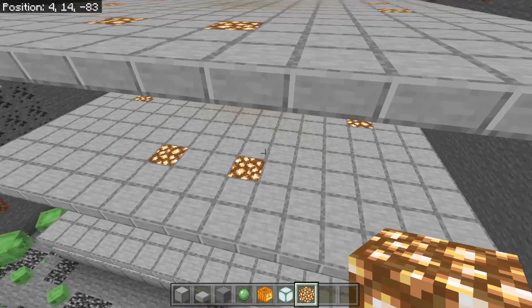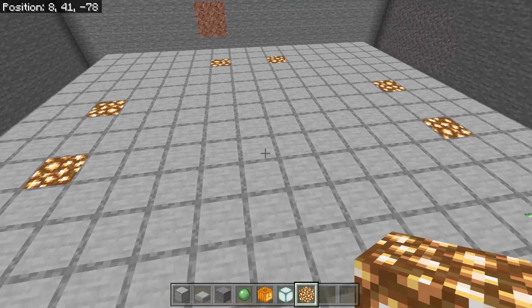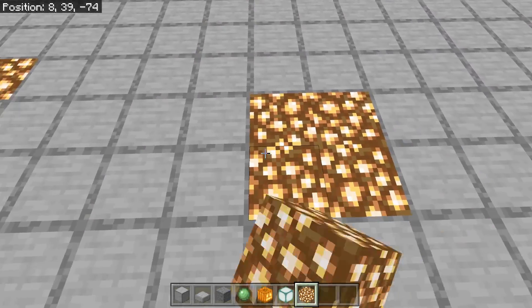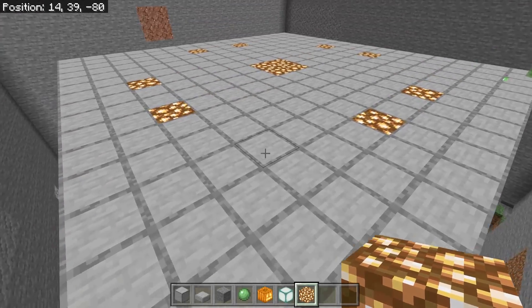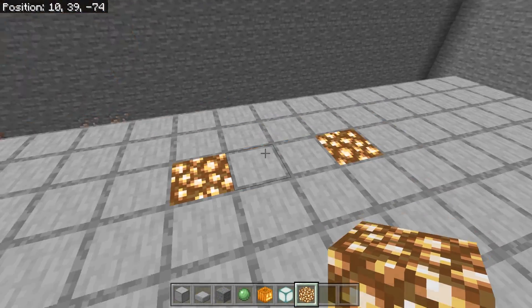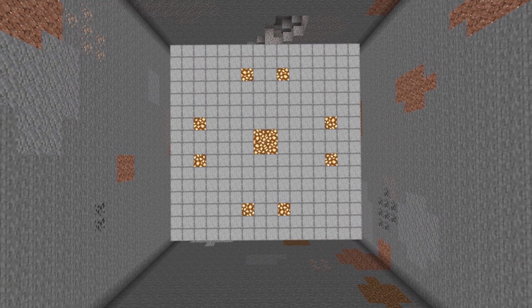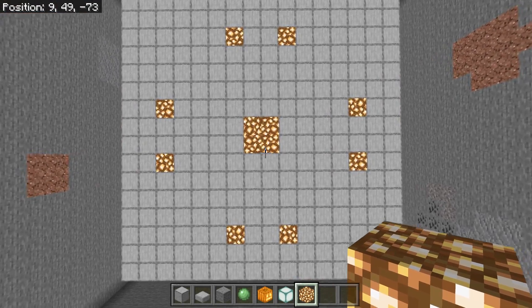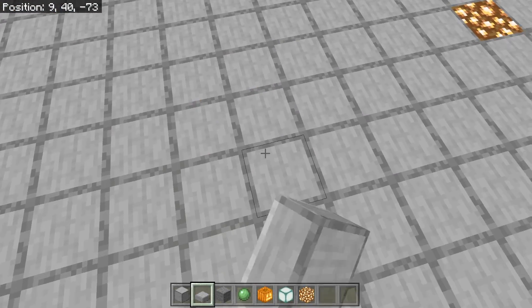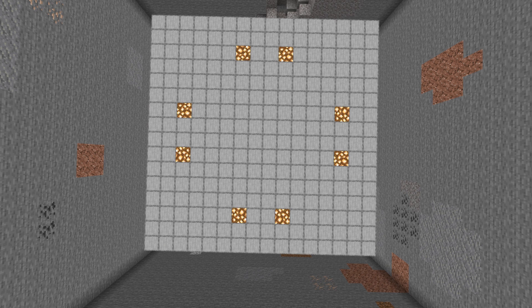Here is the lighting design. Starting from the center — these four are the center — count out to about eight blocks from the corners. That pattern will get you light level seven everywhere on the platforms and nothing will spawn there other than slime. You can pause the video to take a look at the design and copy it.